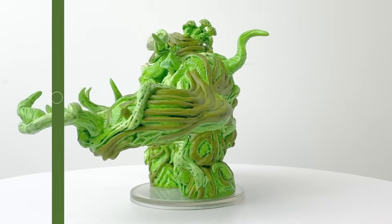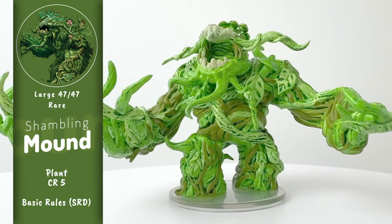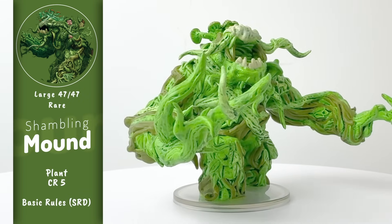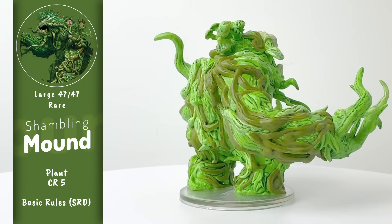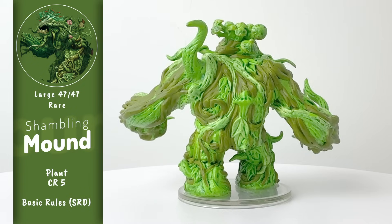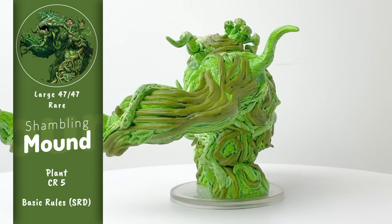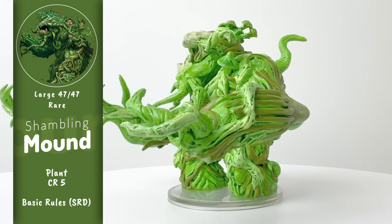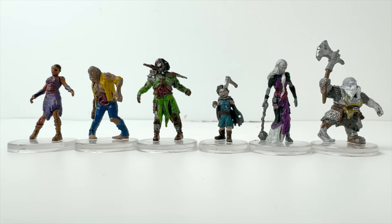In our capstone position, we have the biggest and, to me, the most impressive mini in the set — the Shambling Mound. Another classic creature that you can use in pretty much any adventure, here in a form that should scare the bejesus out of your players. Shambling Mounds are created when lightning or fey magic animates a swamp plant. It becomes an insatiable eating machine, consuming any organic matter that it can get its vines on.